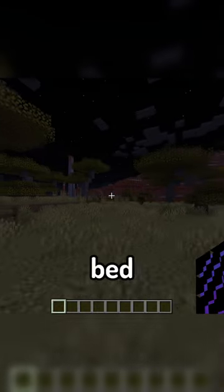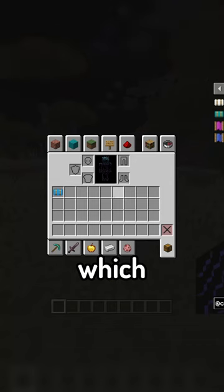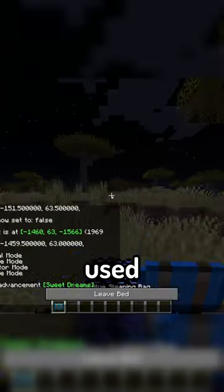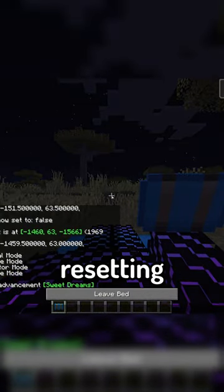The mod introduces two new bed types to the game, the first of which being a sleeping bag, which is essentially a portable bed that can be used anywhere in the world without resetting your spawn point.